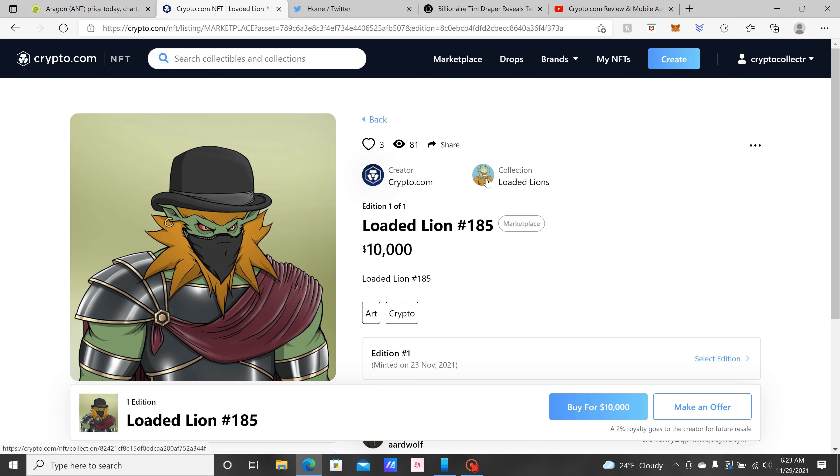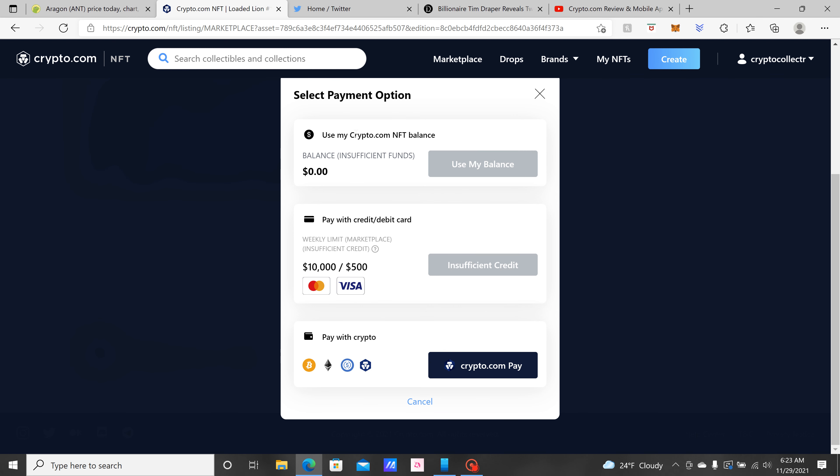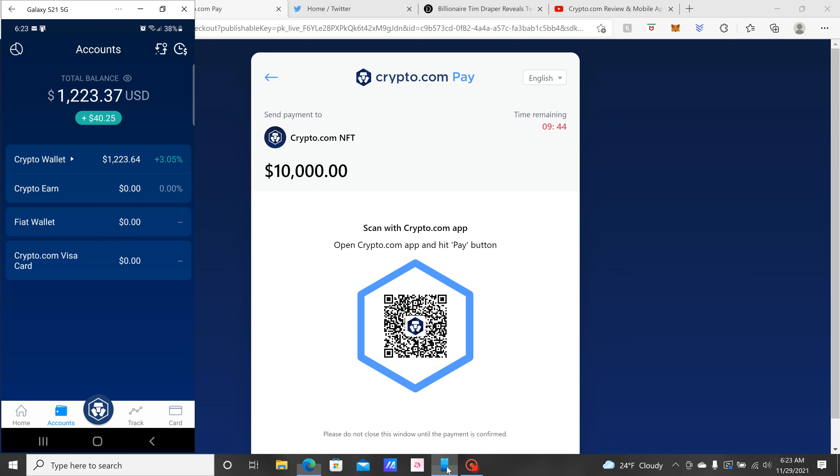He's the owner, and there's the creator — that's the collection. If you wanted to buy you just click Buy, and then you could use your Crypto.com NFT balance — I'm not 100% sure how that works — or you could use your card, or Crypto.com Pay. I use Crypto.com Pay. You can also use the Crypto.com app, MetaMask, or any other wallet that would connect.